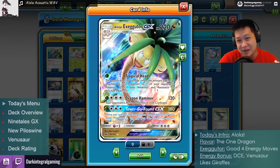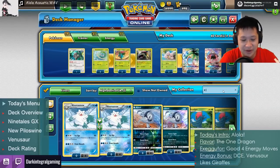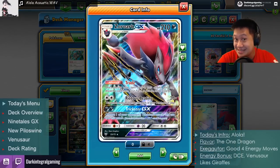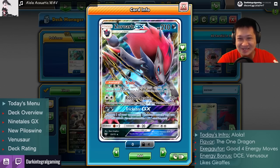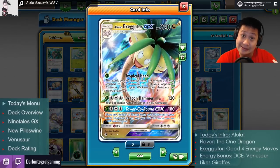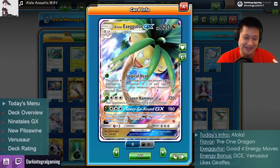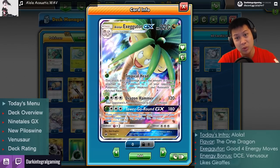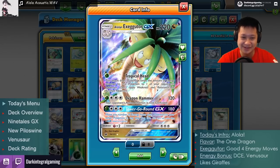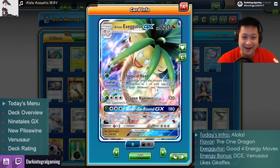He has 220 HP for a Stage 1. If we compare him to other Stage 1s — say Zoroark-GX — that's a little bit more than Berry Master. Just 10 extra. It usually doesn't make a difference because Dragon Hammer does 120, two-shotting that. But still, it's a little bit better. I'll take it.